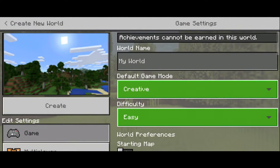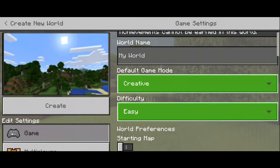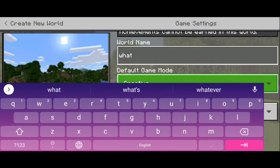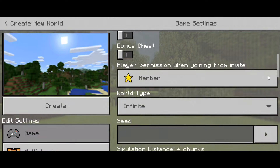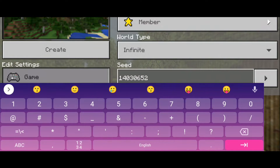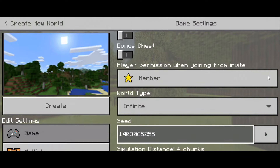Let's create a new world — creative, easy. I'm just gonna put in whatever. The seed is 1 4 0 3 0 6 5 2 5 5. Let's create.